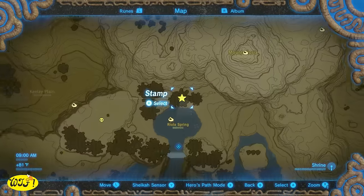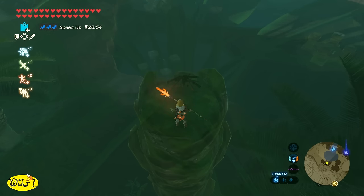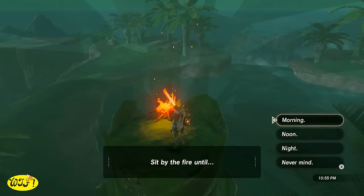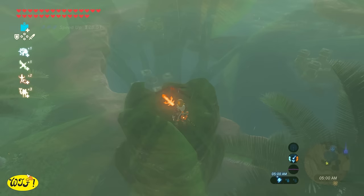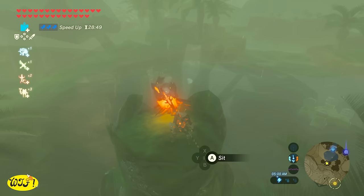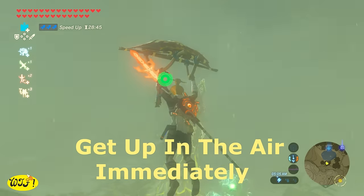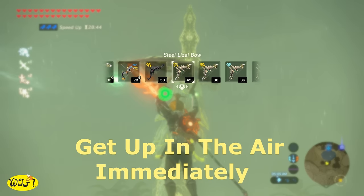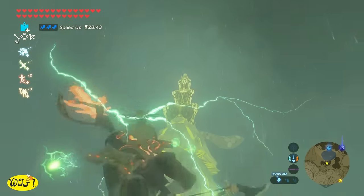Right here is where the tree is located in relation to the spring. All we have to do is build a fire and sit until morning, and Farosh will instantly spawn for you. If for some reason he doesn't, just sit by a fire again or leave the area and come back. As you can see, the next day it's raining but I can still build a fire. Once you can see and hear the wind, go ahead and get up in the air. Sometimes it helps to look down until you can clear the tree, then look up and you will see him.